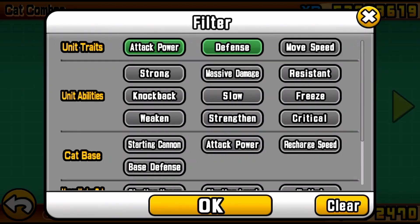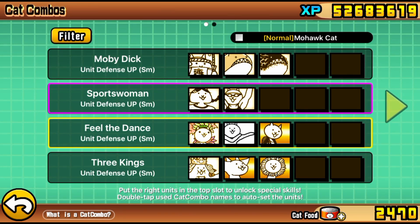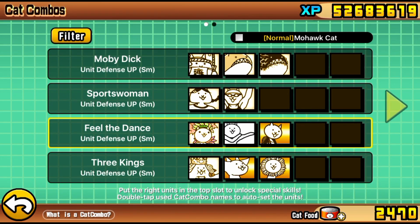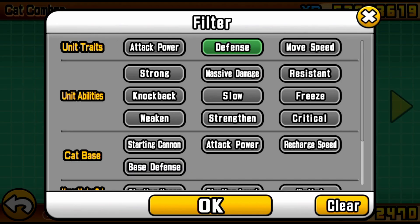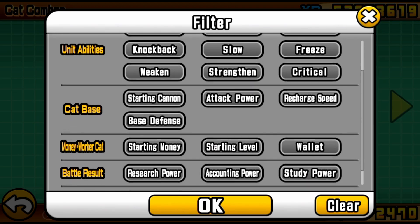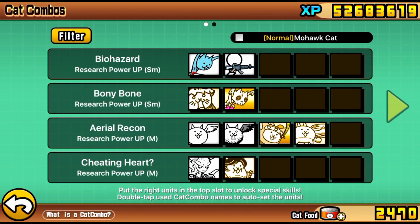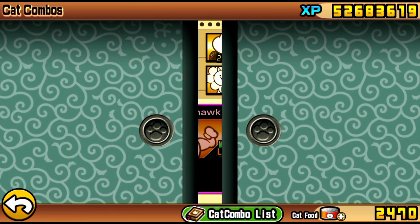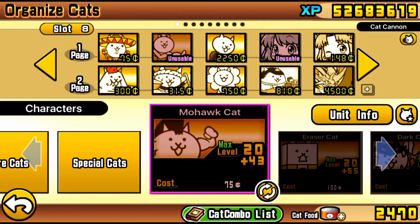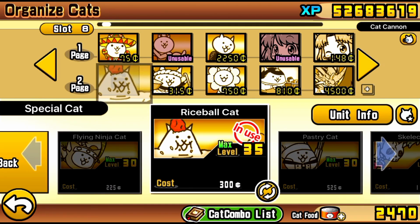That will handle the Gorys very well. A. Bahamut will be able to get a lot more chip damage, since this level is about A. Bahamut cycling pretty much. That defense-up combo, since our cats are lower leveled, gives them a nice extra health boost and that helps out Bahamut. Another reason we're using this defense-up combo is because it has Dancer Cat on it, and Dancer Cat can do a lot of damage to the Gory — pretty much one-shot it if you get a Cyborg hit or a camera hit on the Gory, or if you're using Ramen, or pretty much anything. If you boost your Dancer, it could completely handle the Gorys alone.